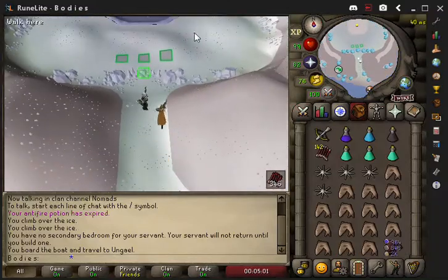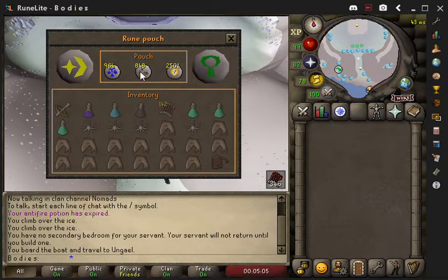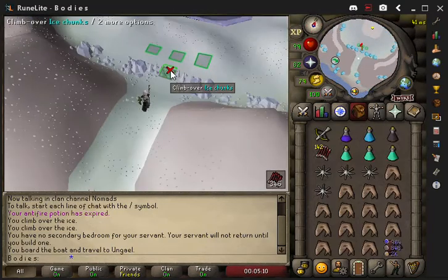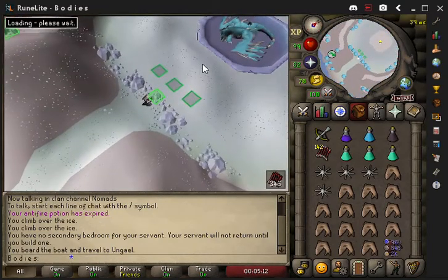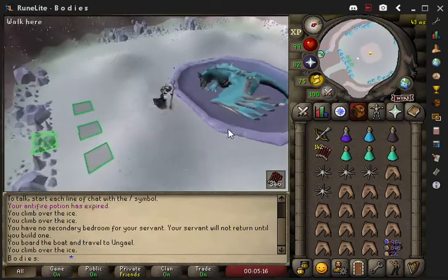I have the slayer staff for the undead thing — for the little baby blue dragon it throws at me, that's why I have it. I'm not the best at this, but I've gotten around 300 kills.